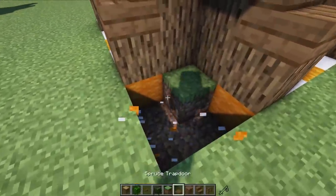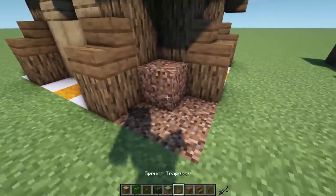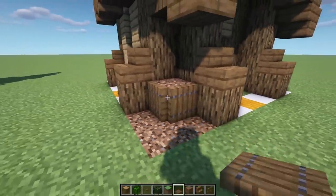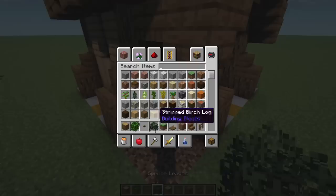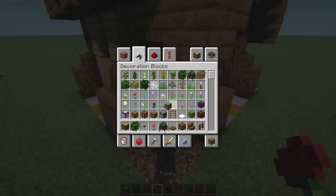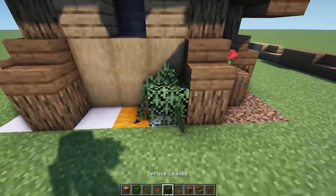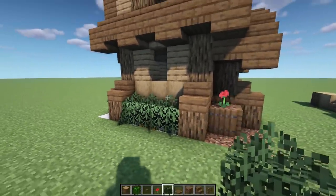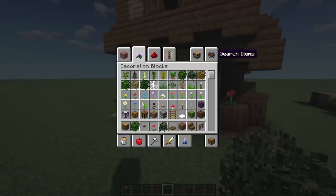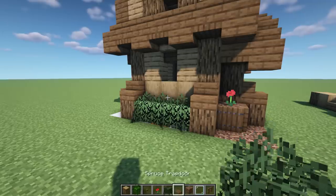Another thing I like to do is add a little more detail - you could build on the 8x8 section. Over here I'm going to add some flower pot action: cover this up with trap doors and put any flower, bush, or plant here - I'm going with a regular flower. Then over here I'm going with some spruce leaves wrapped around on the side. Also grab some glass panes and drop them right in the windows.